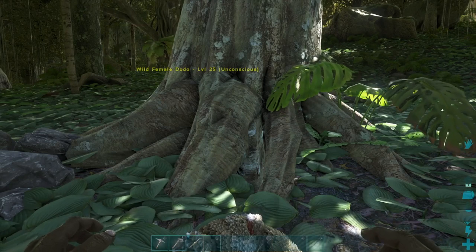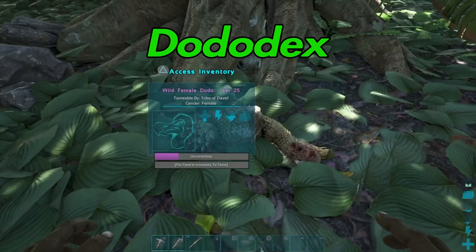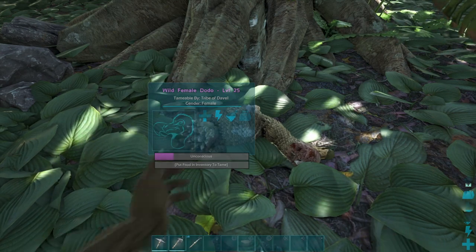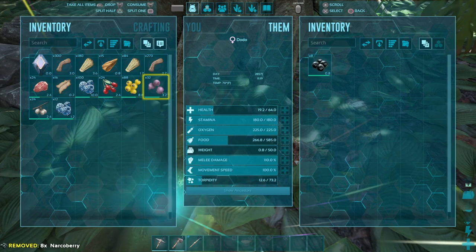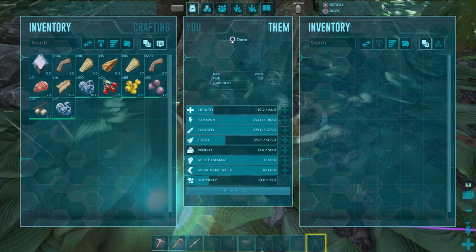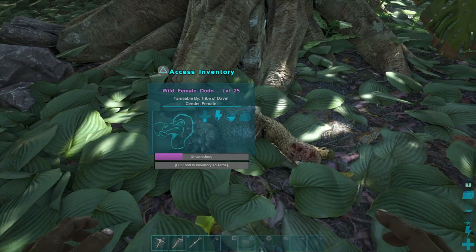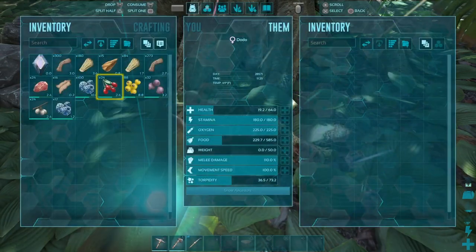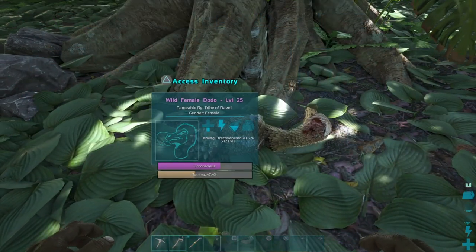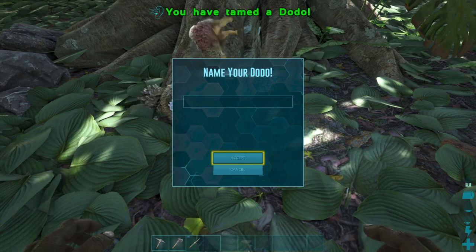Now that you've made it this far, I highly recommend downloading the Dodo Dex app — it's free and will help you a lot. To tame dinos, most of them will need to be knocked out, either by punching, tranq arrows, or something similar. You've got to keep their unconscious bar up by feeding them narco berries to maintain it. Most dinos will eat berries or meat — for example, a Dodo eats berries. You can see it taming. Just make sure that the purple unconscious bar doesn't drop to the bottom.